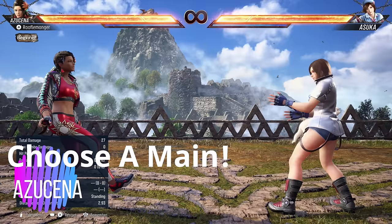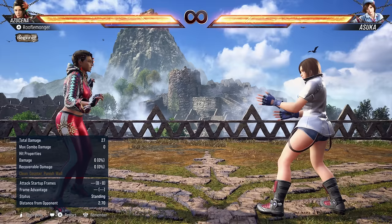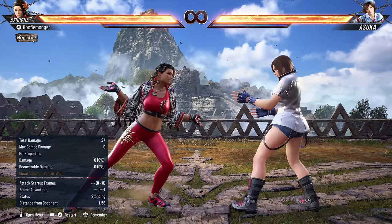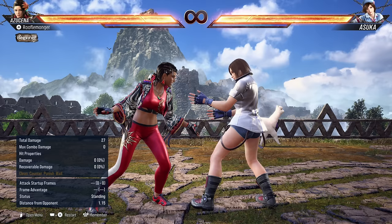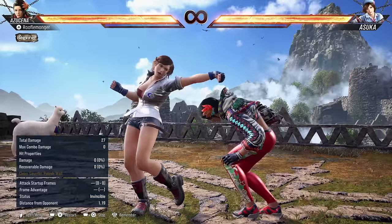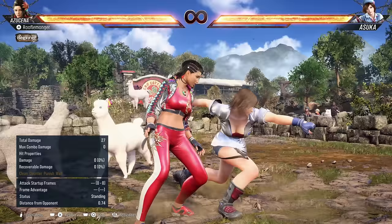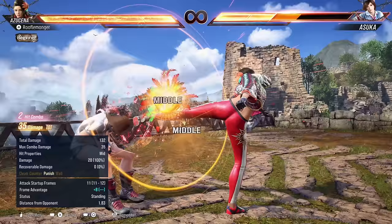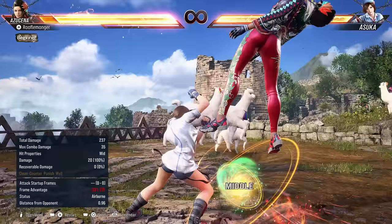Now let's talk newcomer Azucena. Do you like dancing? Because that's the heart of this character — pretty much everything she does involves dancing, including her stances. One of the core aspects is the Liberator stance. While holding this stance, she auto-dodges all highs and auto-counters all lows. Highs simply won't hit her — she sidesteps them every time, gaining frame advantage. Lows get kicked in the head automatically. The only thing that can hit her is a mid, which blasts through the stance.